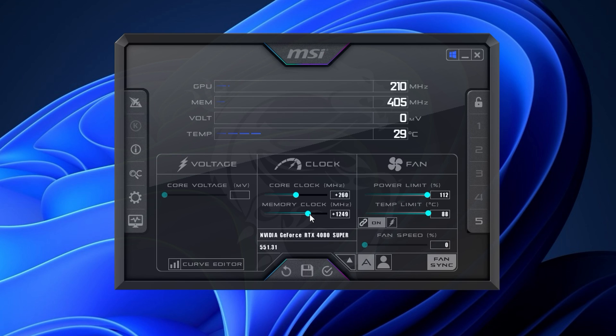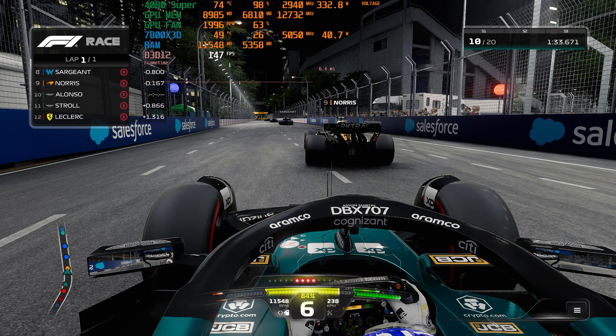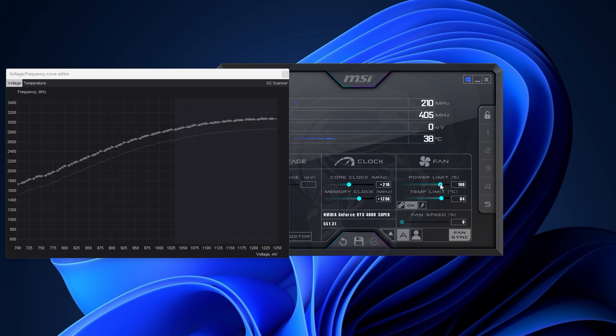Let's check the overclocking capabilities in MSI Afterburner. I increased the power limit to the max — in this case plus 12% — increased the GPU clock by 260 MHz and the memory speed by close to 1250, to see if it's stable in F1 23. As we can see, it crashed. Back to the drawing board.